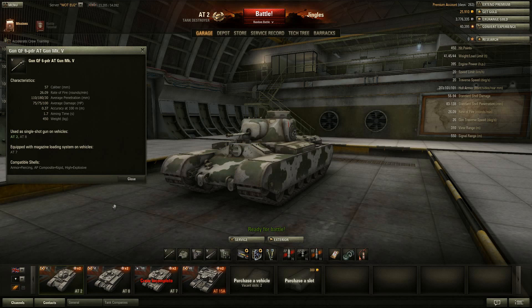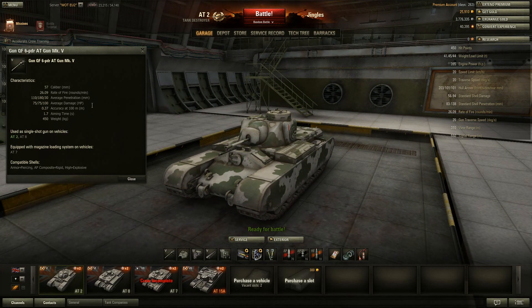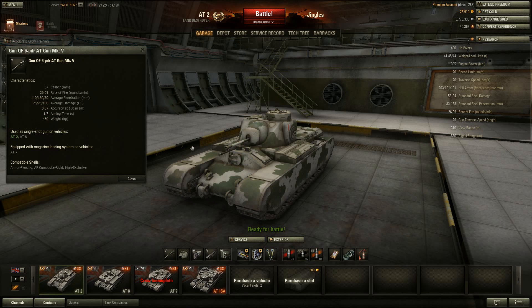The gun is very similar to the 57mm gun on the Churchill 3, the Russian tier 5 premium heavy tank — very rapid firing at 26.09 rounds per minute. Penetration is 110 millimeters, and alpha damage is low at 75 per shot, but the DPM is not bad at all. With 26 rounds per minute you drive it like the Churchill 3: just keep moving and keep shooting. It carries 96 rounds of ammo, is relatively accurate at 0.37, and has a very fast aiming time of 1.7 seconds.